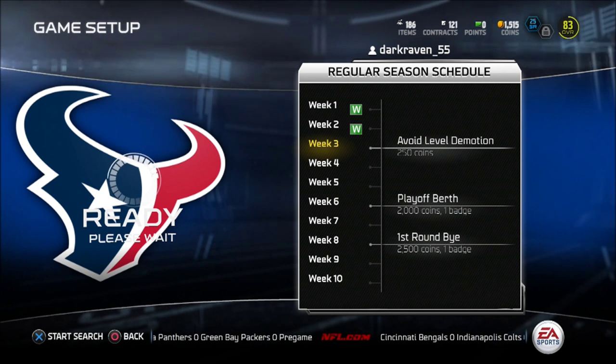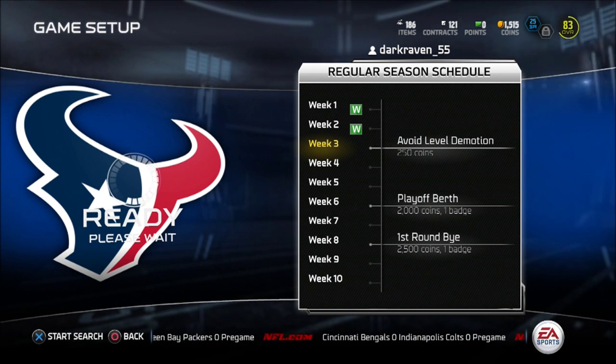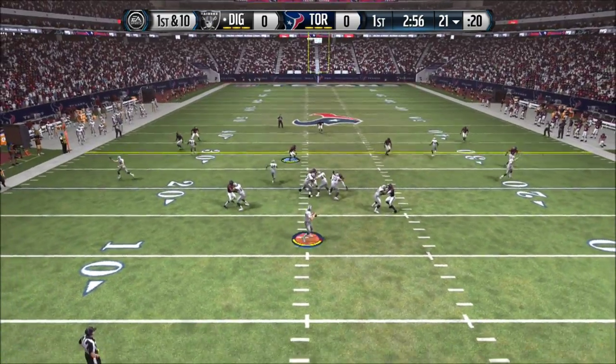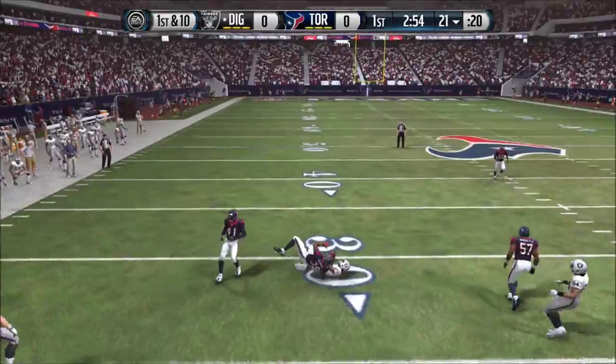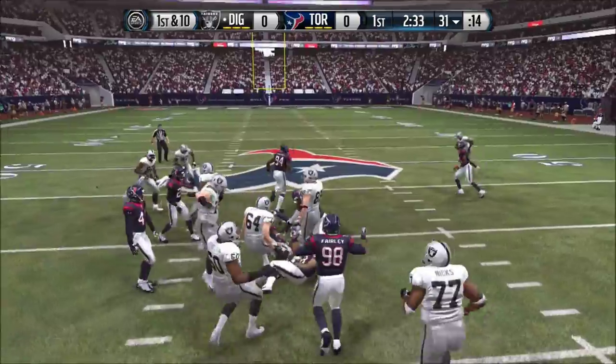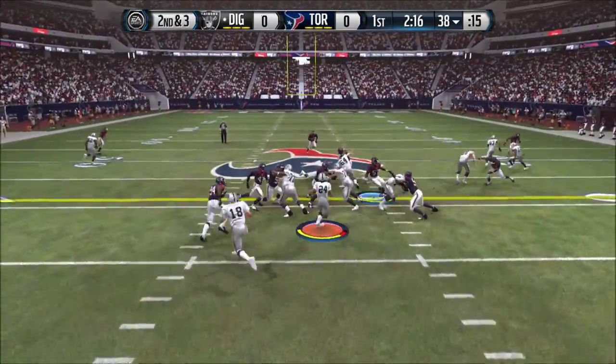Hello guys, this is your boy Dirk Green from Maddenoss.com and welcome to another episode of Madden Ultimate Team. Right now we're in week 3 so we need to win this game to avoid the motions. My opponent received the ball, so let's run the ball. I think he has Peyton Manning and Marshawn Lynch in the backfield so let's see what he's got.